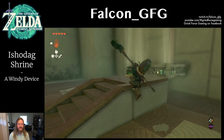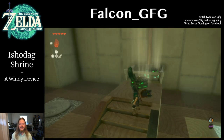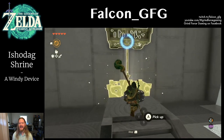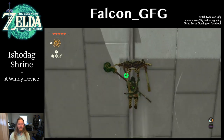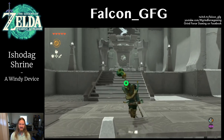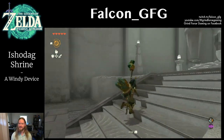Now, position yourself in front of the first fan. When you're ready, use the Recall ability to bring the platform back to the position where we were just holding it. After using Recall on the platform, immediately jump and paraglide from the first fan up to the raised platform, and ride the second fan up to the exit.